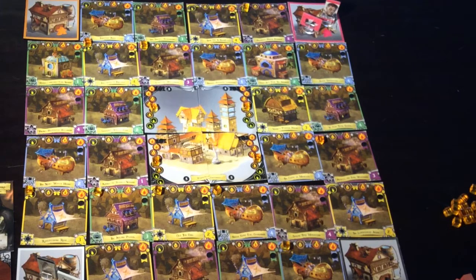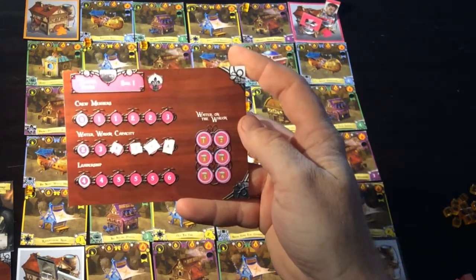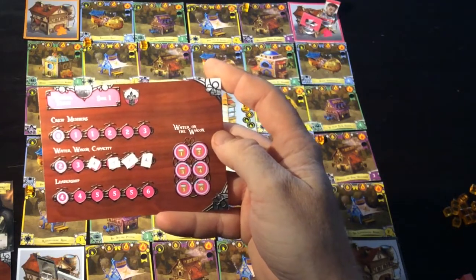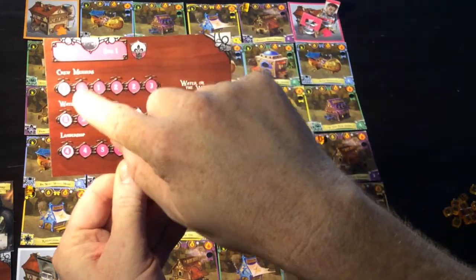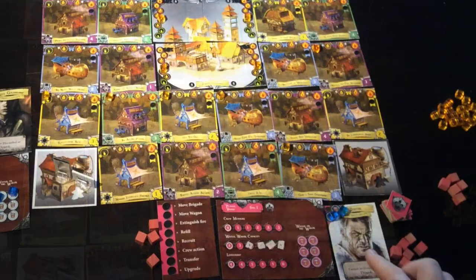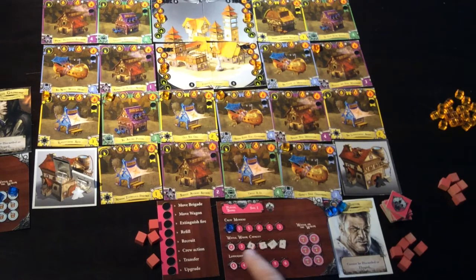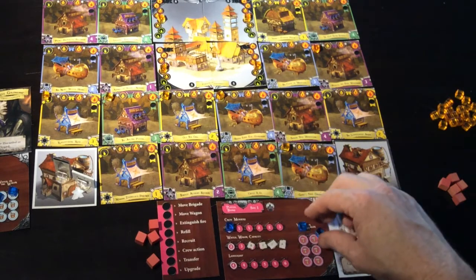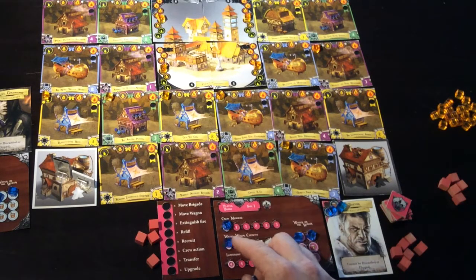How do we move around and put those fires out to gain renown and loyalty? That comes down to the firehouse board. Everyone's firehouse board looks the same. Everyone starts with zero crew members, two water in their wagon capacity and four leadership. You have your captain but no extra crew while you're on zero crew members. Two water capacity means there are two blue water blocks in your wagon, and four leadership means four actions per turn.